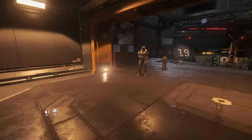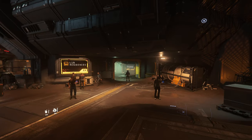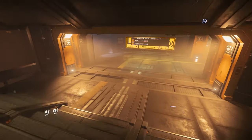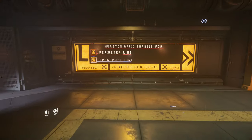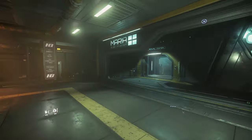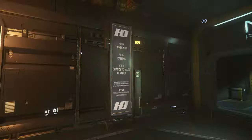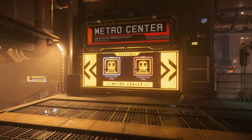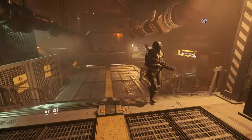If you're just following along, I came from over there. We're going to run up these stairs and down this way — we're going to the spaceport. You'll start to notice there are signs to guide you. This here is the hospital, Maria Pure of Heart. And here's another sign: Perimeter Line or Spaceport Line. We're going to the spaceport, so we're going this way.